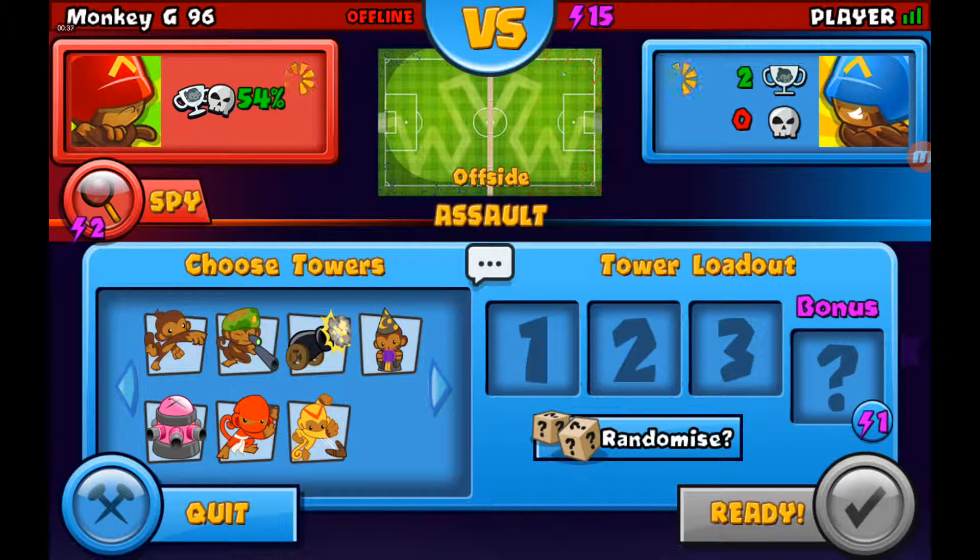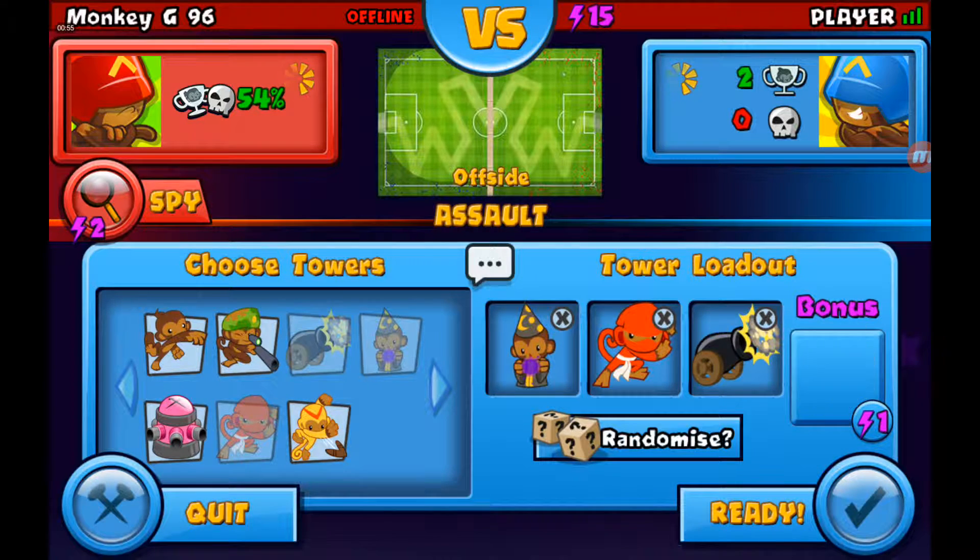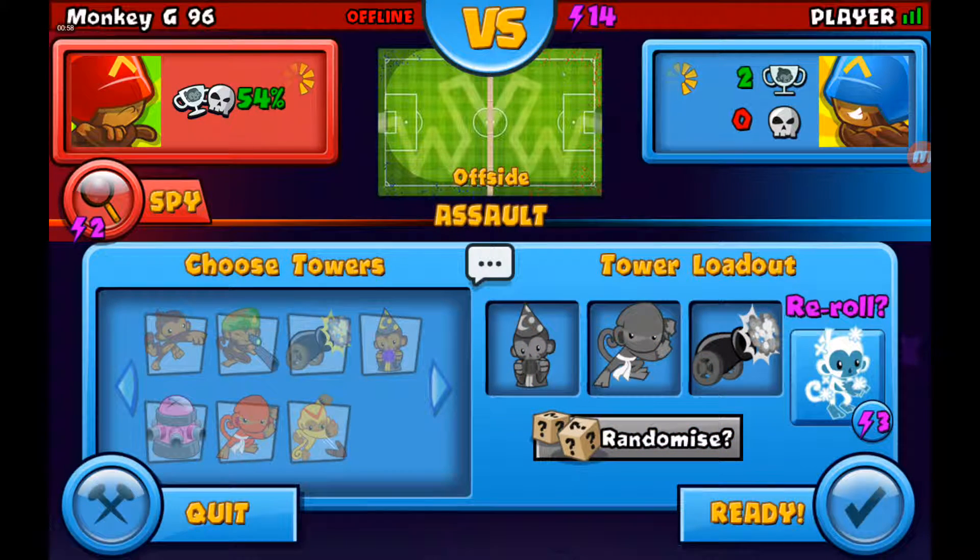So we are now in the game and we are going to play on the offside map because it's quite a good map and I quite like it. And if you want to see some more Bloons TD Battle videos, comment down below and I will do a lot more. I'm going to go for the Monkey Apprentice which is pretty OP, and I'm going to go for the Ninja and the Bomb Tower. Let's go for the Ice Wizard — he's awful, so I'm going to switch that.